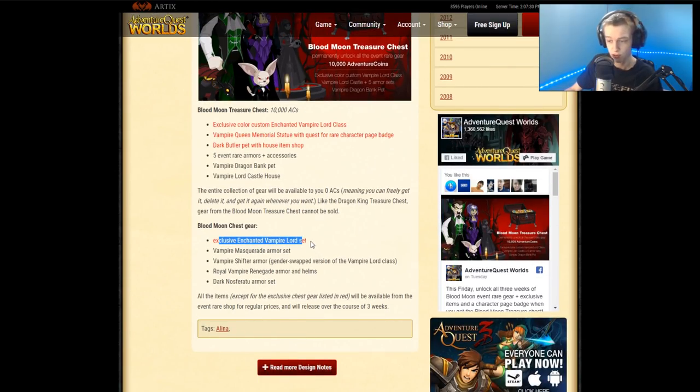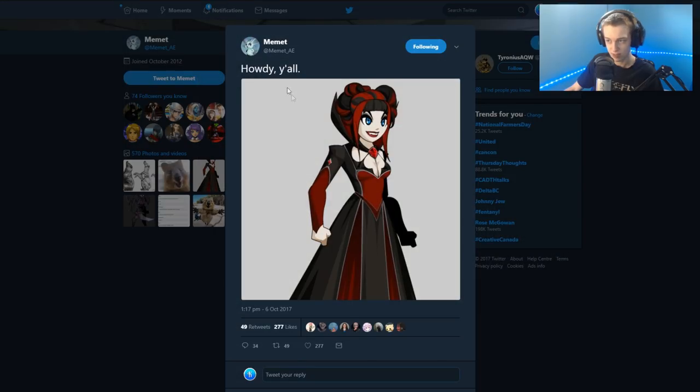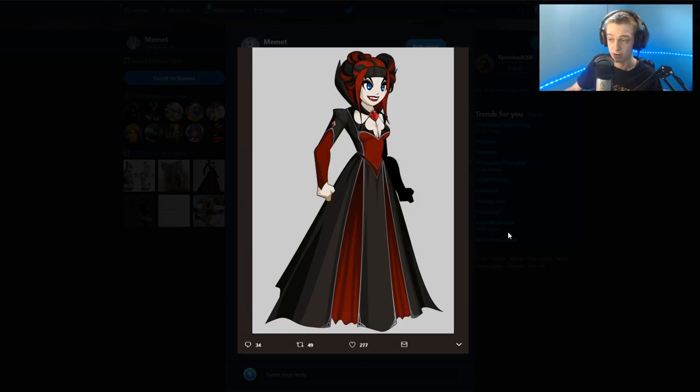There's also an enchanted vampire lord set, which could be color custom — the color custom variant of the class is called 'enchanted,' so that may be the color custom version of the armor. Here's the female version of the vampire lord set, by the way, if you haven't seen it already. It looks very nice.